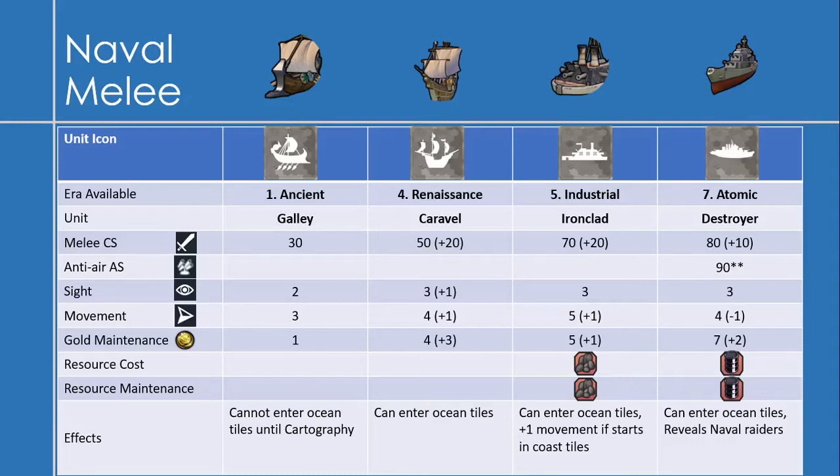The next unit, the Caravel, available in the Renaissance Era, has a melee combat strength of 50 — an increase of 20. There's about 3 eras difference between the Galley and the Caravel, so it's not a huge difference in my opinion. It has a sight of 3, a movement of 4, and a gold maintenance of 4 — an increase of 3. Caravels can enter ocean tiles.